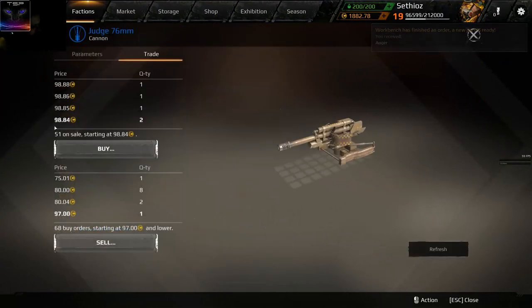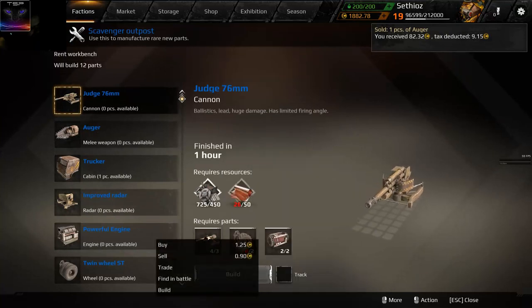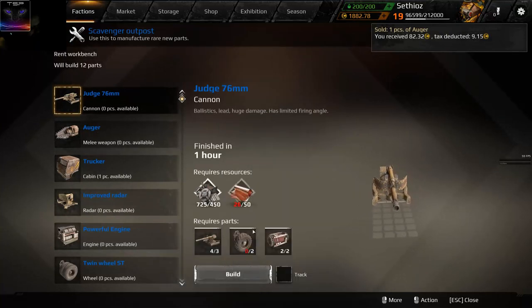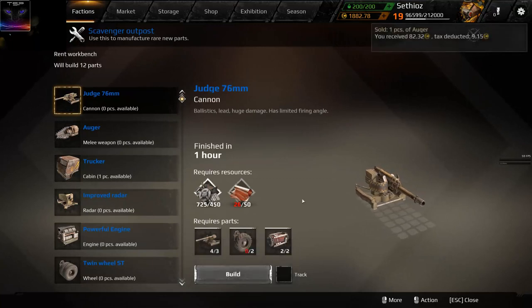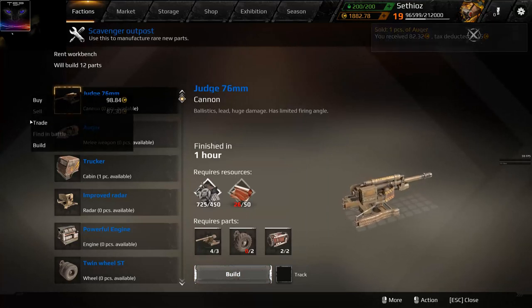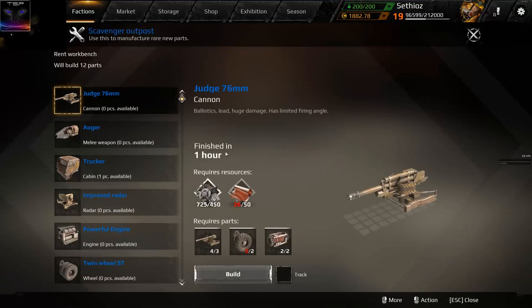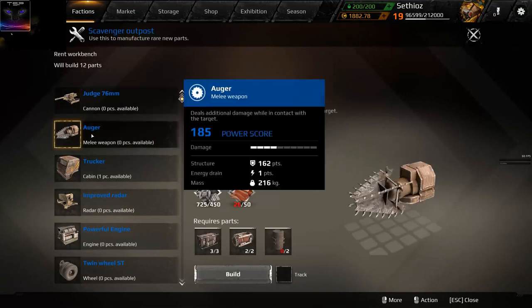Just right-click and go to trade. This one goes well. The cannons cost a lot more, and the wheels also cost a lot more, so the resources you need cost a lot more too. The cannons and wheels probably cost more because the difference is really small. I would say just go with the augers in this case.